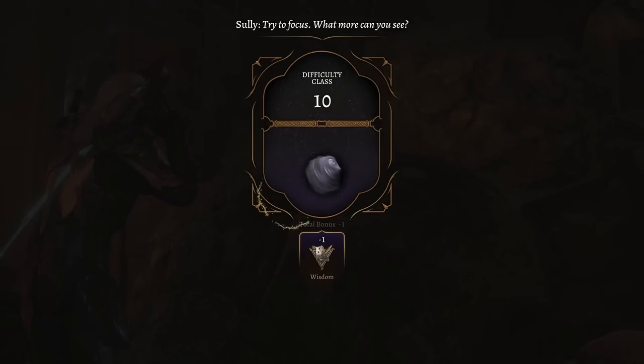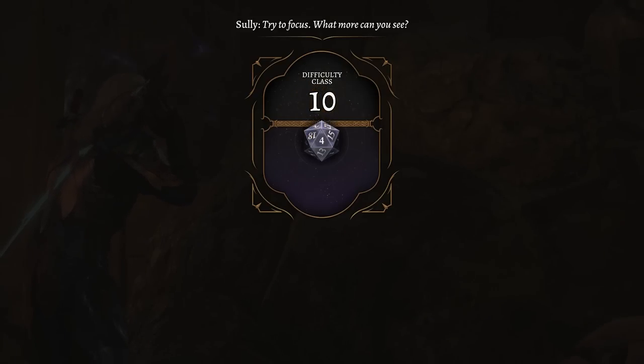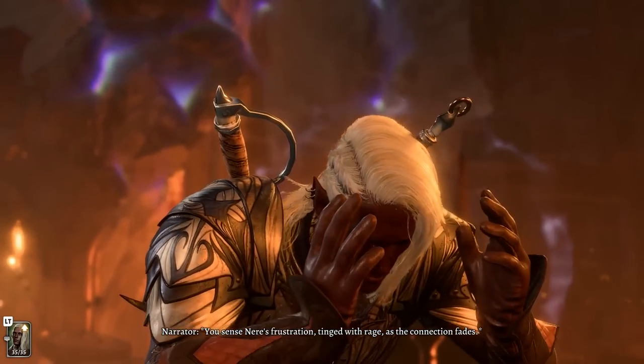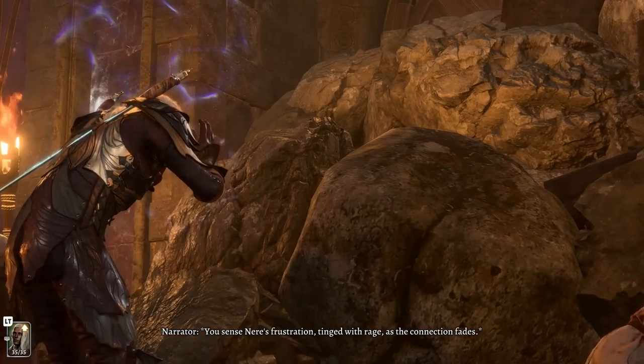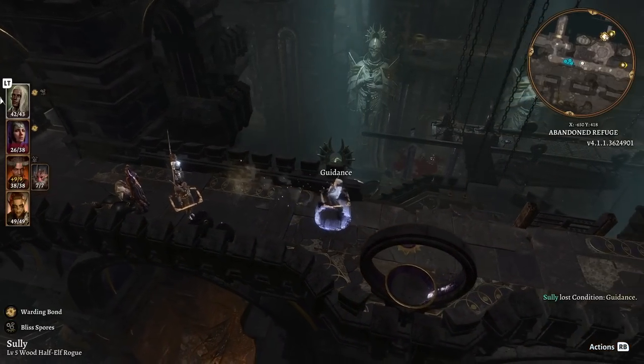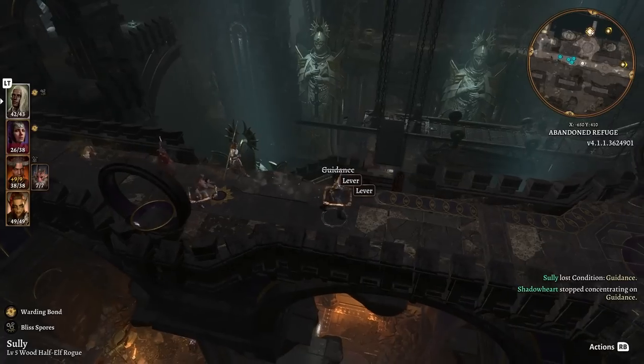You'd be forgiven for not knowing what Karmic Dice was if you haven't been immersed in the game's early access. Basically, Karmic Dice is a sort of bad luck protection in Baldur's Gate 3. It's a setting that effectively manipulates dice rolls to prevent characters, both player-controlled and NPC, from having long streaks of good or bad rolls.